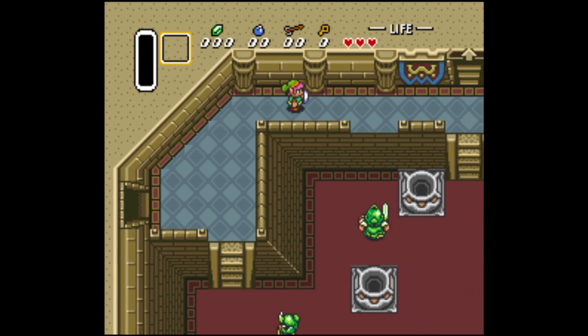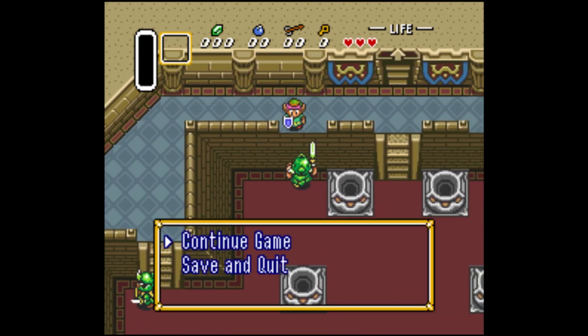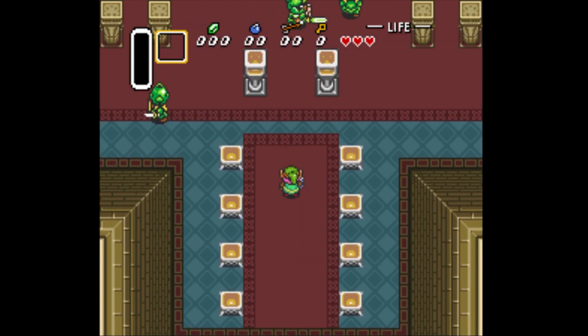Once you get up here, you're going to want to stand on this ledge, and then what you'll do is jump off, hit the select button, hit save and quit. From there, you'll just load your previous saved game.